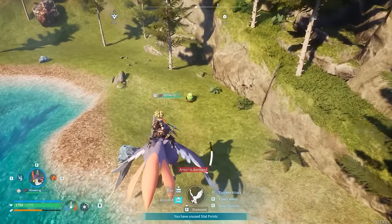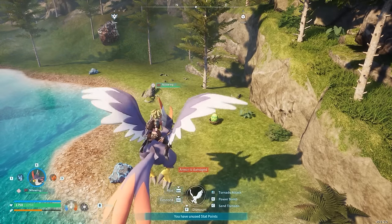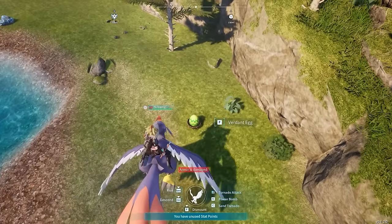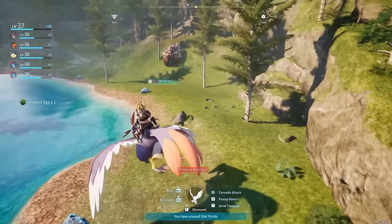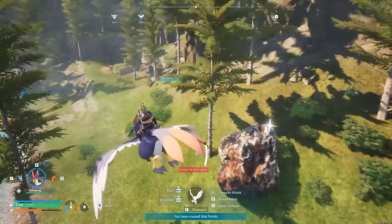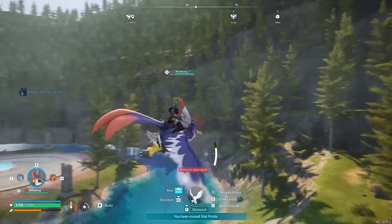The next tip is to fly around and look for eggs, just like this one right here. You'll find eggs all over the game, and this is a great way to get pals that are way above your level. If you find a good egg, take it back to your base and incubate it — it lets you punch above your weight class. So get on a flying mount, look around for eggs and also for effigies.